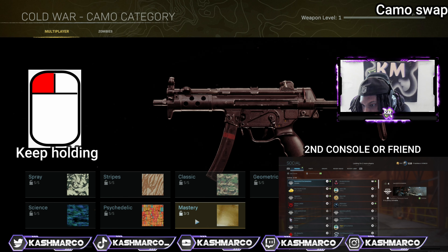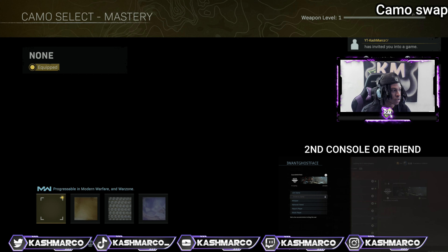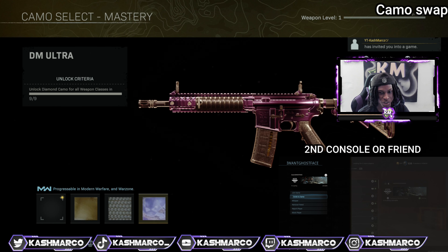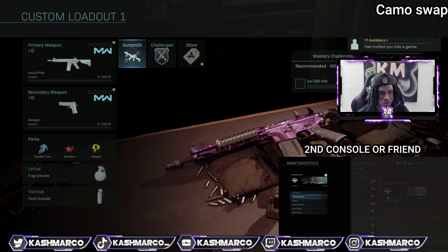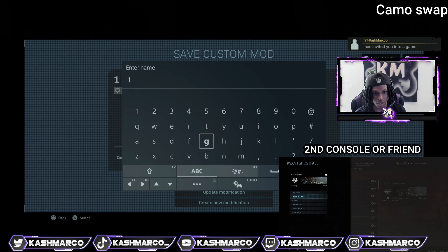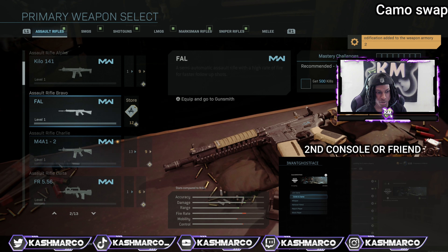Hover over the mastery camo, plug in your mouse, click and hold on it, then join from a PlayStation invite. Let go of the mouse, click circle, and you'll be on the camo selection screen. Select Dark Matter Ultra, circle out, and if you go to your loadouts you'll see Dark Matter Ultra is now in Modern Warfare 2019. Save it as a custom modification - name it whatever you want - and it will be saved on the Kilo.